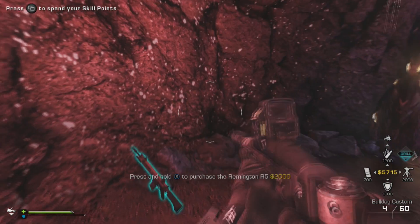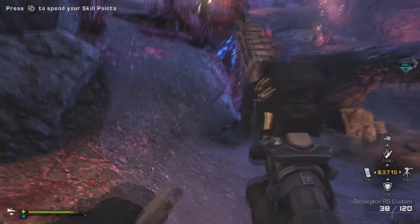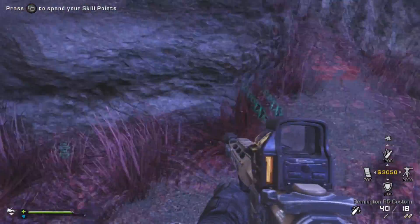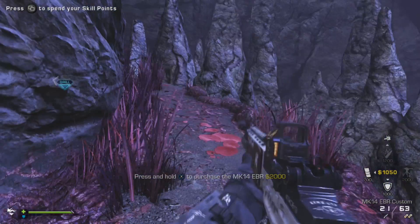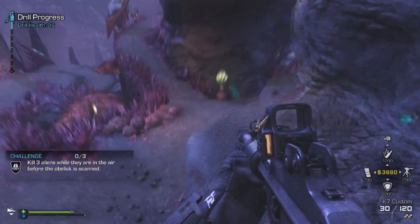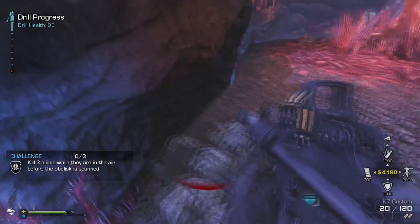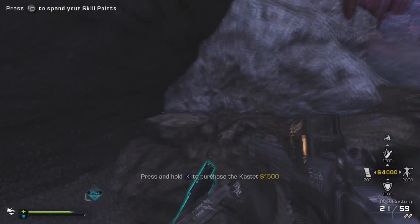The first one is Keep Valid Attachments. It allows you to switch between weapons and keep the valid attachments. It says valid attachments, so there are weapons that do not allow you to switch them, but some of them are actually unbelievable when you find them. Basically if you have a red dot and you pick up another weapon with a red dot, it can have a red dot. The K7 is kind of weird because it has a silencer but you can still put a muzzle brake on the end of that, which is a weird thing, but it still works.